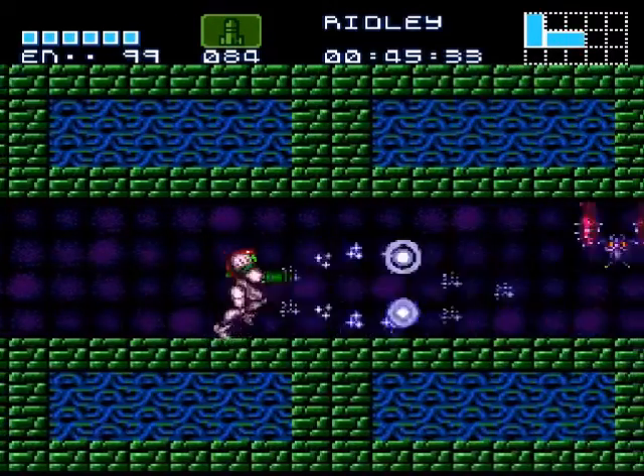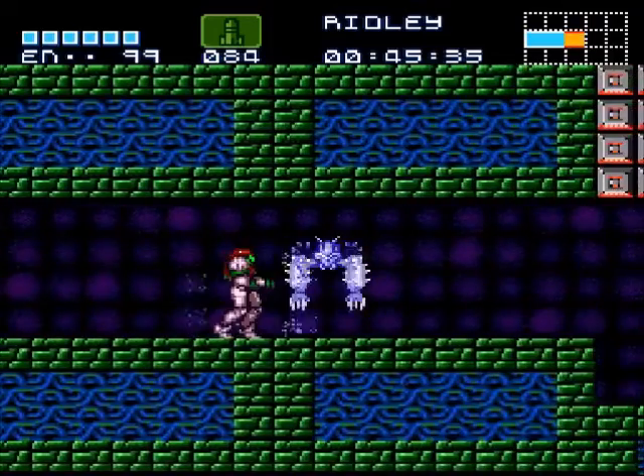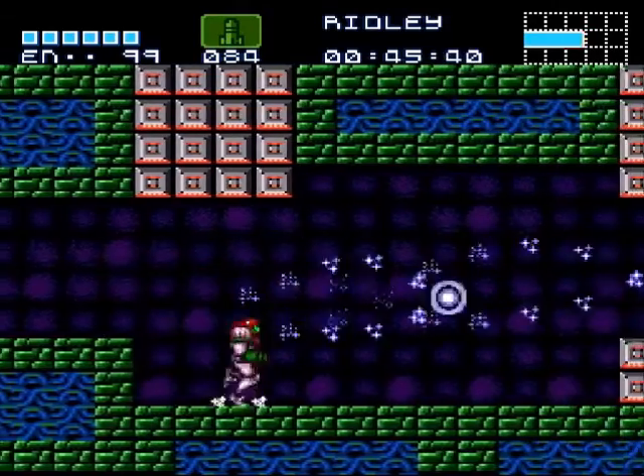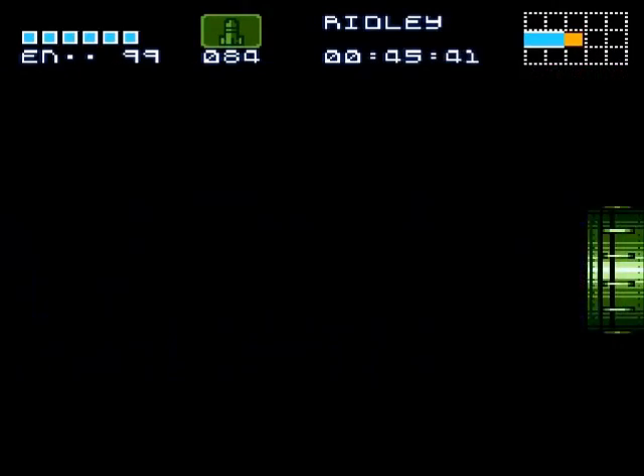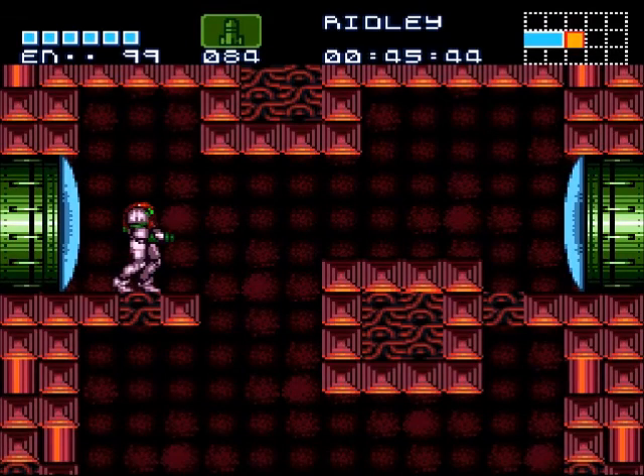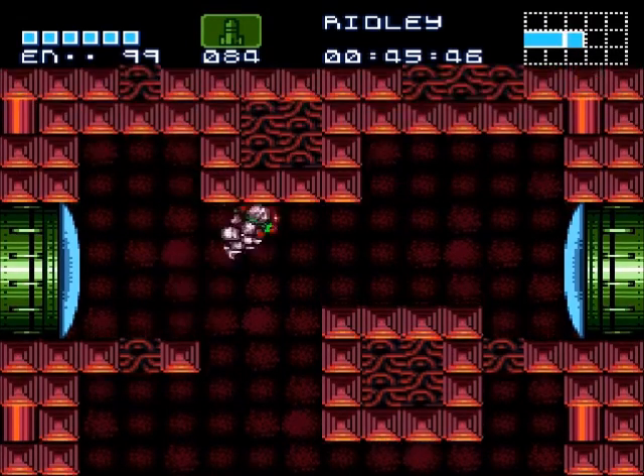We've got a nice long narrow hallway here so we can easily take those side hoppers out. Oh these are Tuskegas — my bad. All right, here comes a slightly difficult jump. Let's hope we can make it. Yes!